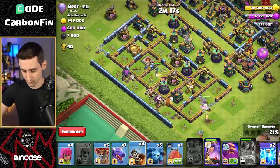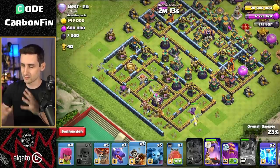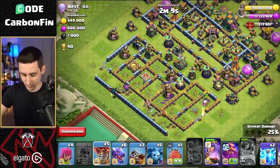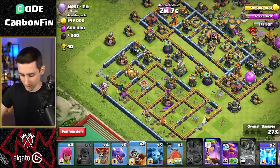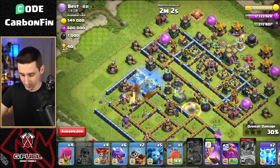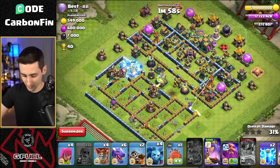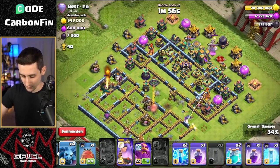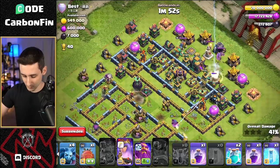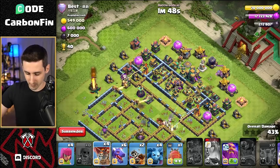The royal champion's ability goes off — the single target inferno goes down, skips across, and gets some nice value. Let's drop a balloon and a dragon rider. There's not much point defense, so I don't need to drop all the dragons. We drop a freeze onto the air defense to try to protect the king. Look at this — the dragon rider and the eagle artillery goes down, we're getting insane value here.